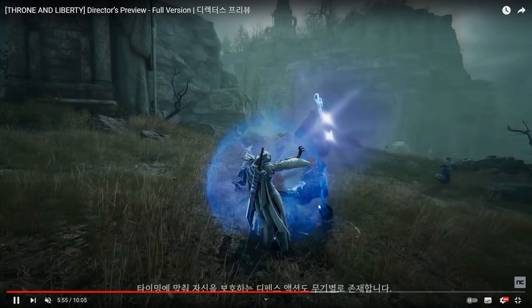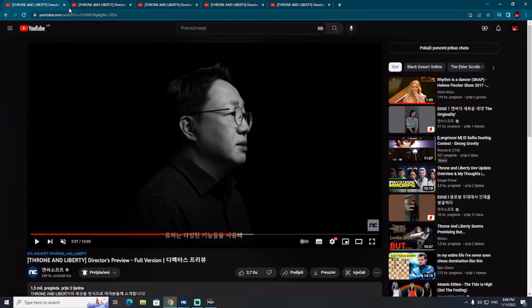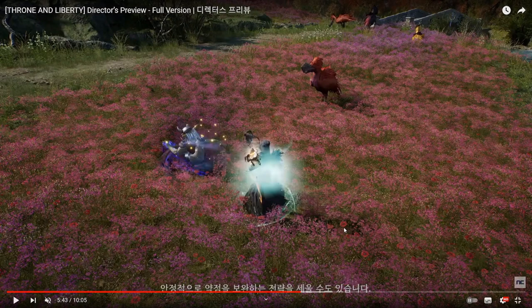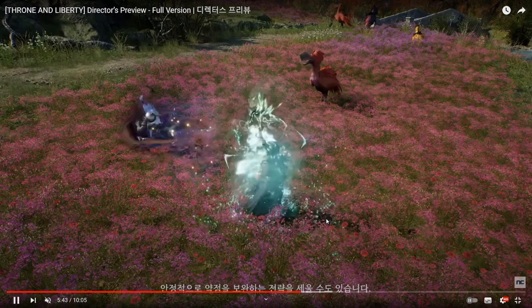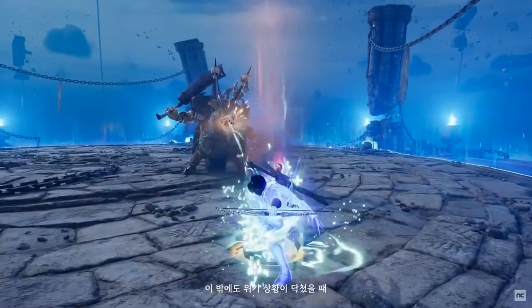Here is another interesting footage — look at this character using both weapons. On the waist you can see a sword or dagger, and in the hands there is some kind of magical ranged weapon. It looks like a crossbow, but a magical crossbow. So the diversity of weapons is really impressive.